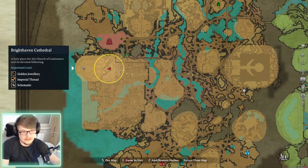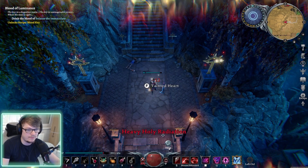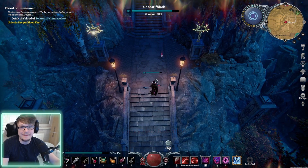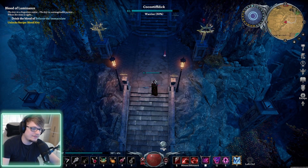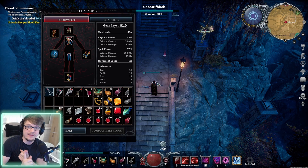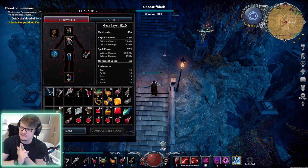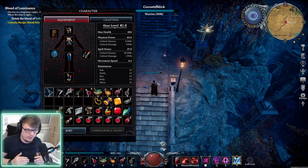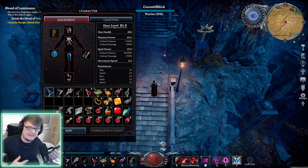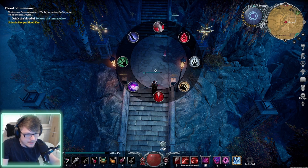One thing I forgot to mention: when you come to this cathedral part, once you go past this barrier here, you start taking heavy holy radiation - as you can see, that's a big chunk of damage every single tick. There are two things you can do: make holy resistant potions within your alchemy table, or holy resistance flasks. Holy resistance potions will bring it down to around four to six damage per tick instead of 12, and the holy flask will bring it down so you won't take any damage whatsoever.